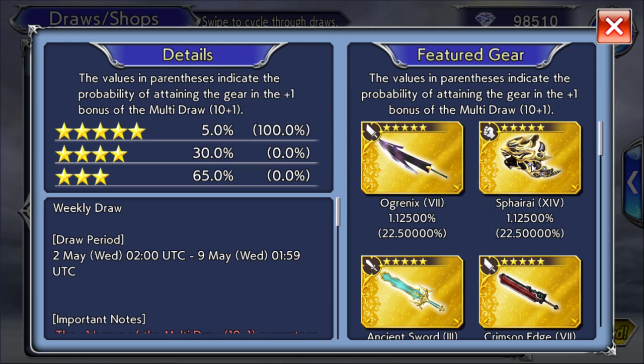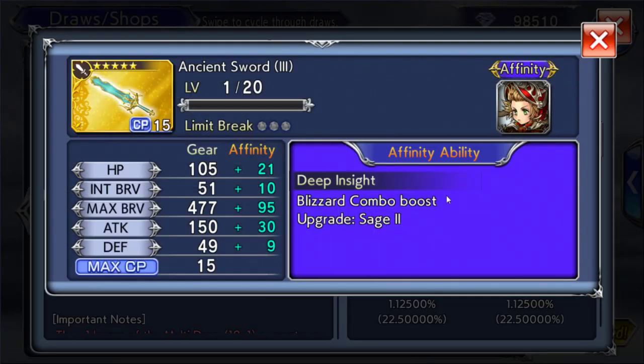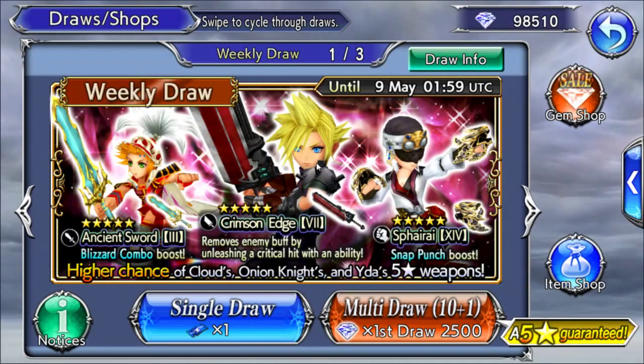Actually, Ida's FireEye wouldn't be too bad, because I do need a Fist weapon — I still don't have a Fist weapon. So that would be decent. And then Ancient Sword, I already have it. And I'm probably not gonna be using Onion Knight for a long time. He's gonna need to get some Quality of Life buffs — he needs probably his 35 CP as well. So Onion Knight's not really gonna see any use.